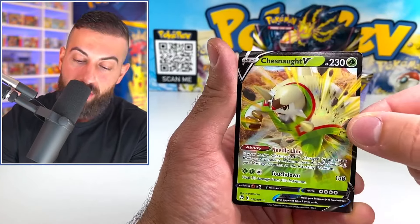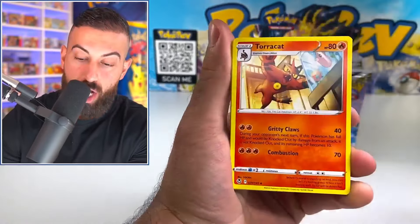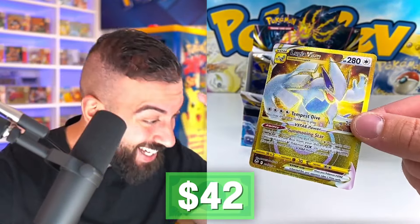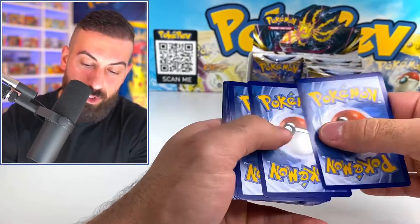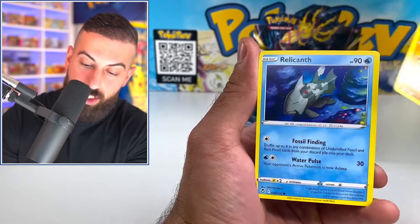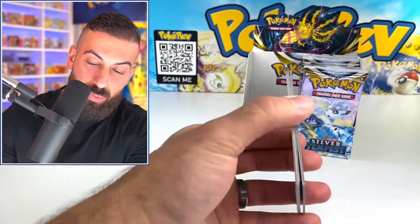I even grabbed booster boxes from a different spot — not the ones we had in here. Chesnaught V — I dug around a little bit and searched around a little bit. We're gonna keep going though because we still have a good chance, since every pack here is gonna give us a shot. Two secret rares already, but we've gotten up to four or five in god boxes before. Lugia V-Star! Oh my god — the gold Lugia! That's amazing. Alright, two more booster packs. Venomoth, Wallace, Lantern — another one! The Wallace full art. Vulpix regular V. How many secret rares is gonna be in this box? We got three on the left side — that's insane!